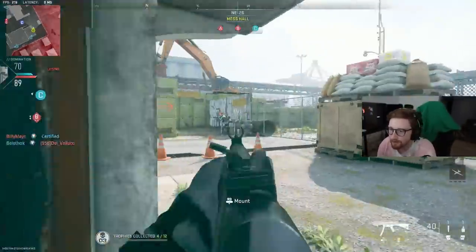Yo yo yo, what is going on everybody, it's your boy Optics Company here today bringing you another challenge video where we're trying to get an MGB with at least all of the guns that are somewhat decent. Today we're going to be using the Lockman Sub — it's a little bit of a weird build that I'm using, but let's see if we can end up getting it. Drop a like if you enjoy and let me know what gun you guys want to see next.